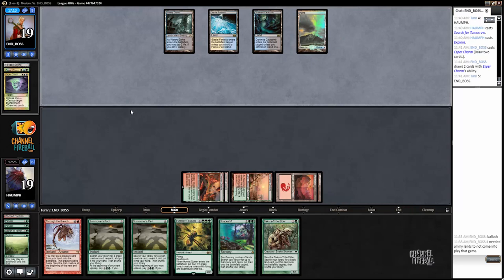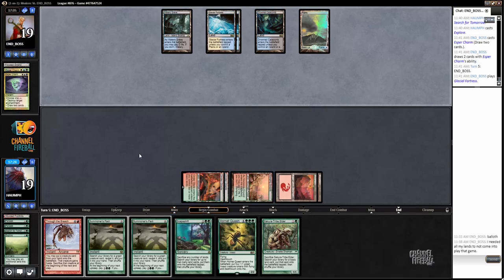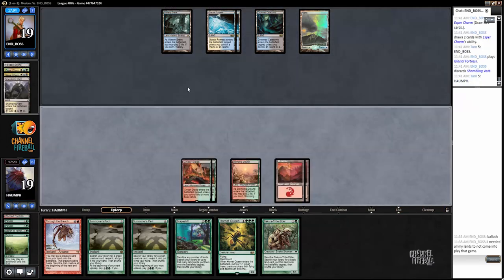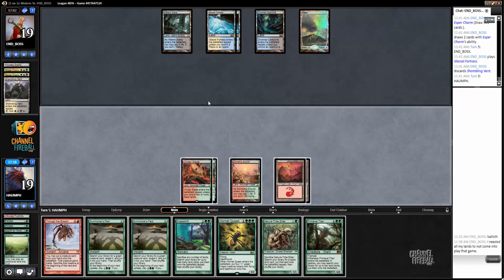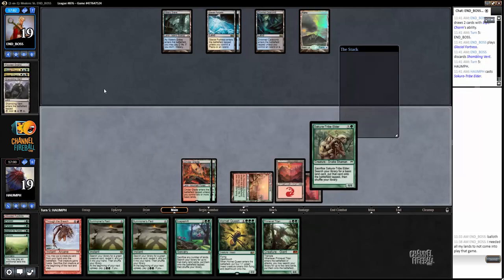I can get behind some Esper Control. Yeah, this is one of those games where I want to just keep drawing land. I want to set up a situation where I go end of turn Through the Breach, untap Scapeshift - that's kind of my main game plan here. If my opponent counters it, it's not a hundred percent that I can punish them, so I probably just play out the Scapeshift Tribuilder.